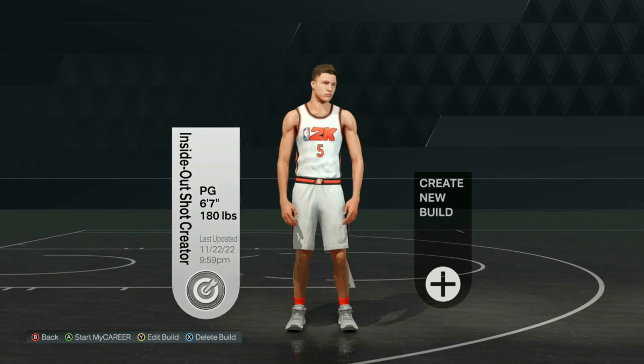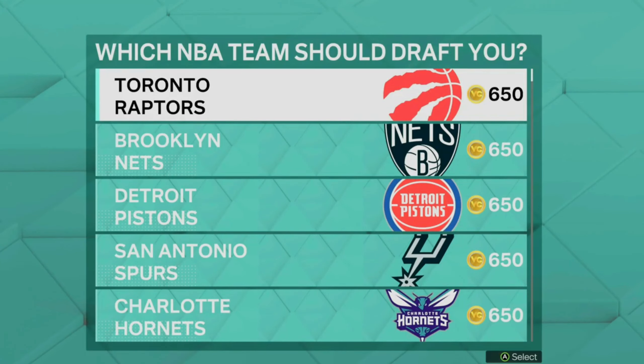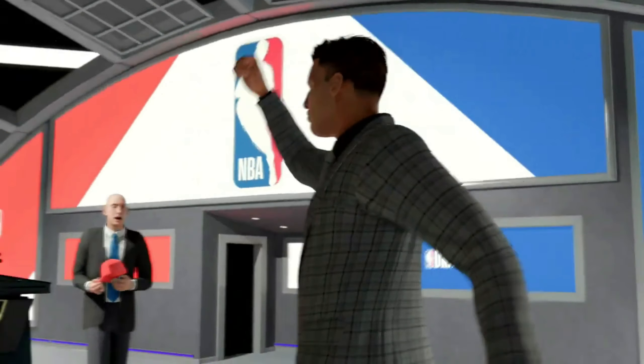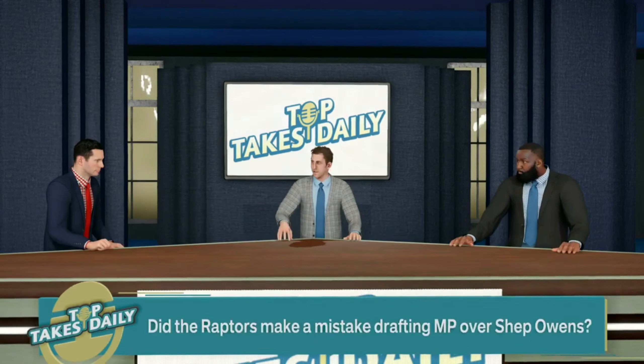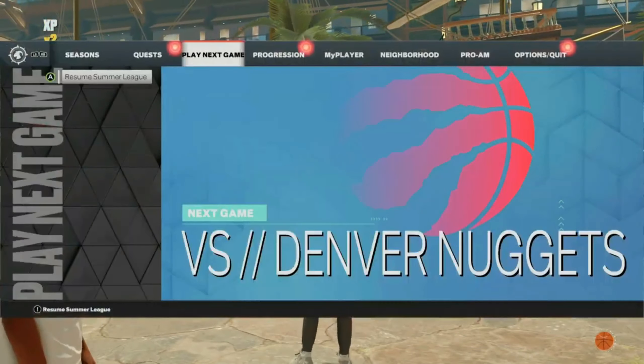You don't have to worry about spending VC or anything like that on this player. Go ahead and make a brand new player like I said, and then you want to make sure that you hit no right here when it asks would you like to skip the intro — make sure you hit no. This is very important. Pick any college, pick any NBA team, this part does not matter, and then you want to load into the neighborhood.